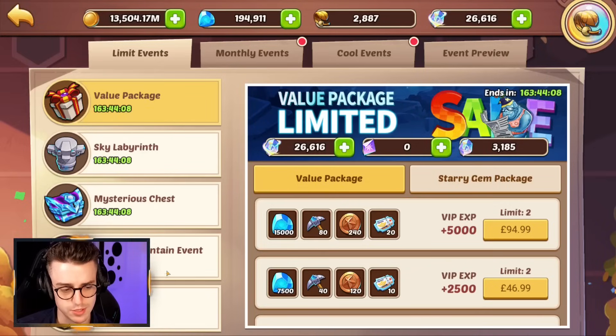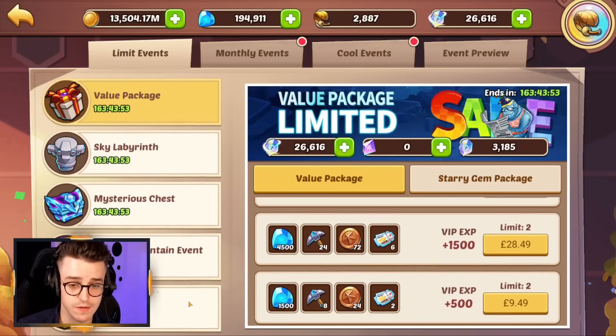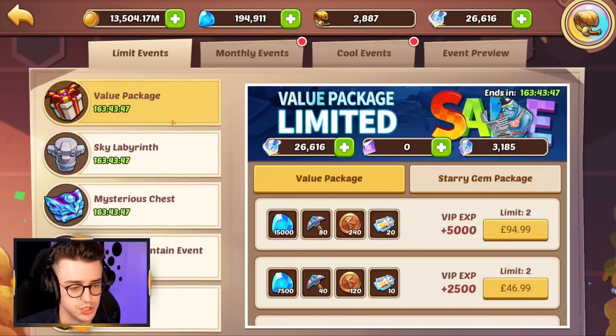It is not worth spending gems just to push yourself up to a five-star chest. I would save your gems and just wait for heroes in the future because heroes are relatively easy to obtain. I'd rather save my gems for big events. I don't think you need to be spending any money this week, even if you're a budget player. The best thing you can do is just leave this, save your cash, and save your resources for something bigger in the future.